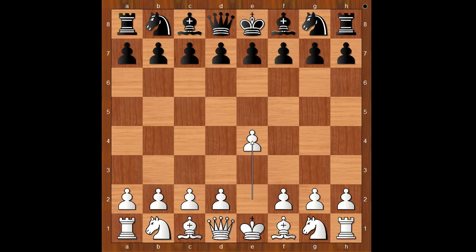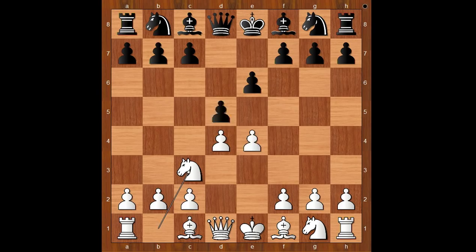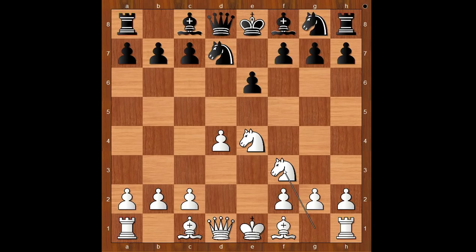Rudolf Spilman had the white pieces and he started with e4. Rudolf Lermet played e6. d4, d5 — the French Defense. Knight to c3, the standard move, d takes on e4, knight takes on e4, knight to d7, intending knight from g to f6. Knight to f3.